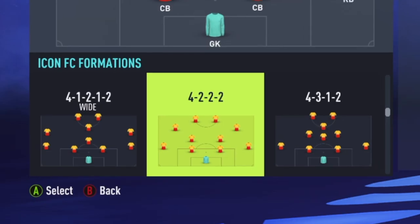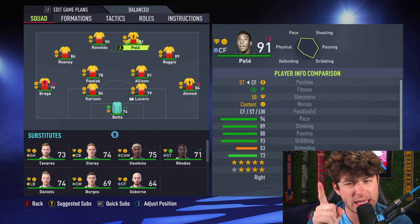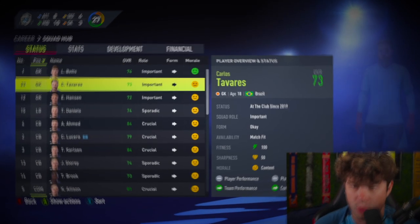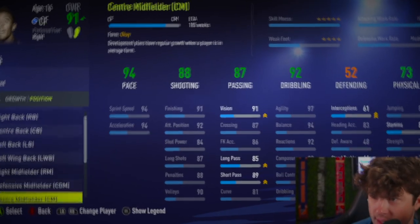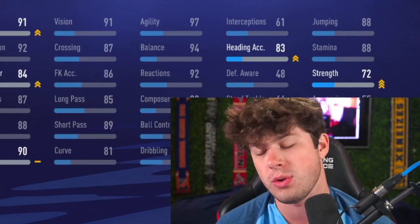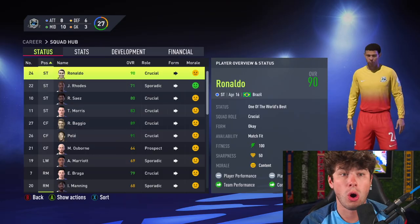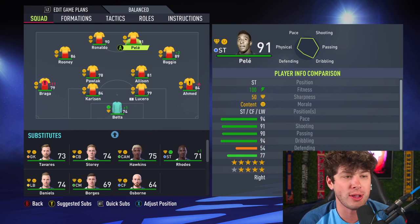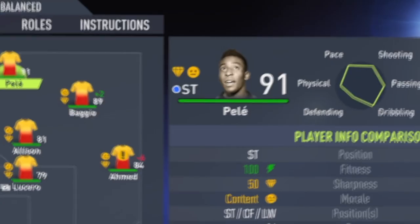The formation is 4-2-2-2. I need to change Pele's position — EA, don't do this to me. Sometimes it takes center forwards three years to move to striker. Pele to change to striker takes approximately 48 weeks — are you kidding me, EA? But the mods are finally here for FIFA 22. We're using icons in career mode, so if EA don't want to fix their game, the mods will do it. Pele's now a striker, just like that.